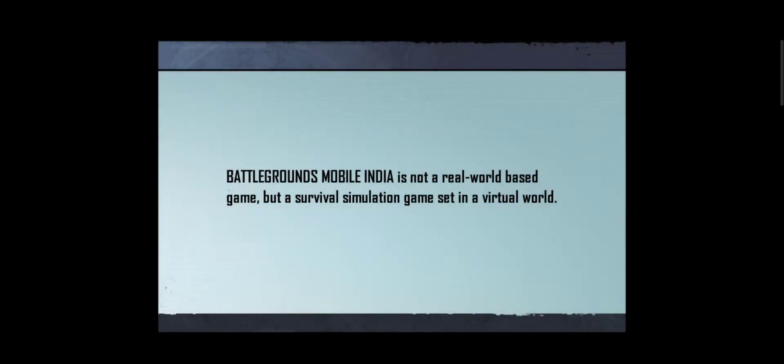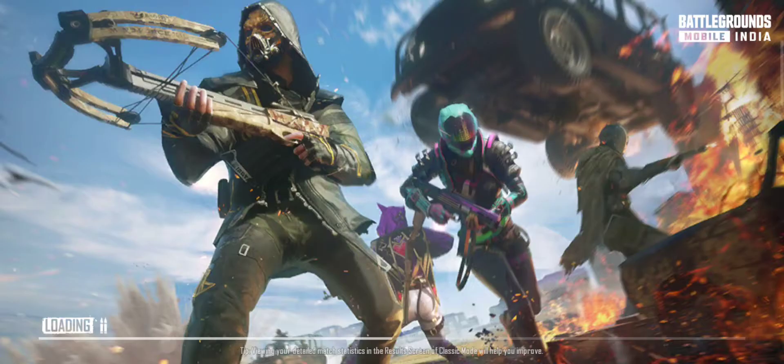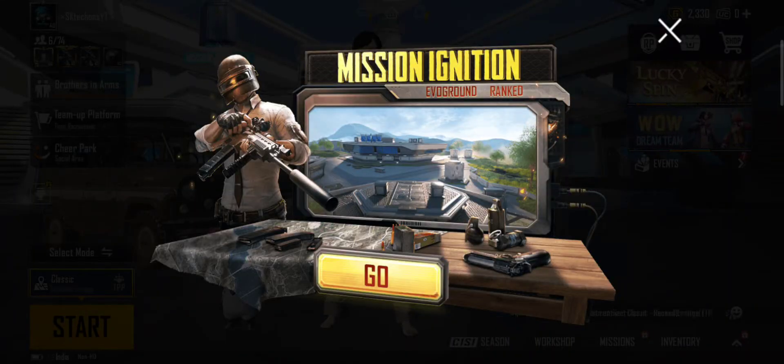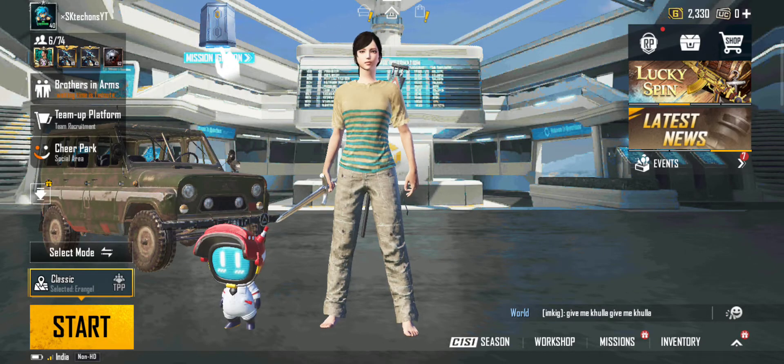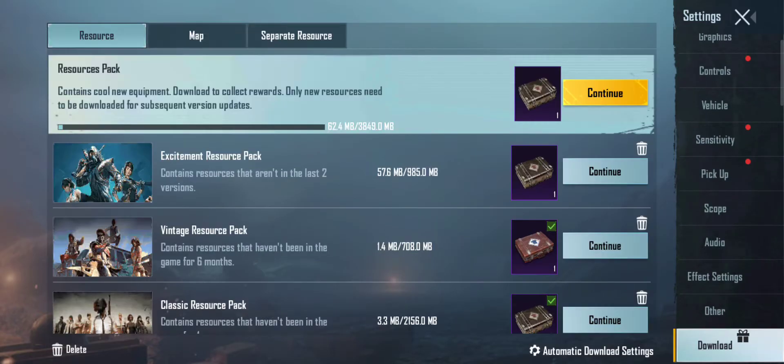Step by step follow up — confirm final results. First, routine prepare. Download the resources pack — for 4GB, download complete.